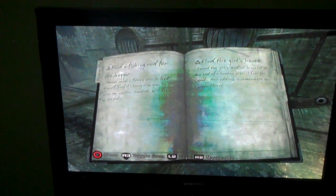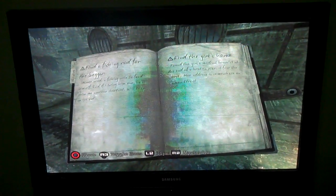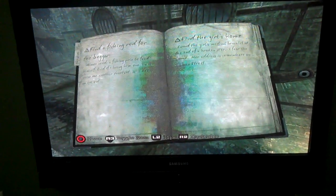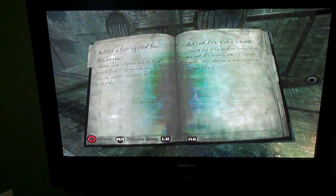Yo, I wanted to make this video real quick to show you that us PlayStation 3 homeowners are having a real hard time finding a fishing rod for the hobo — for the homeless quest — in Silent Hill Downpour. As you can see right here, it says 'find a fishing rod for the beggar.'